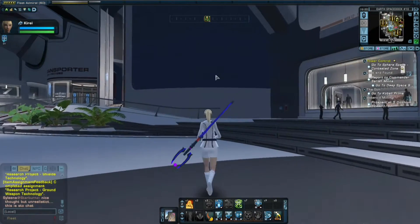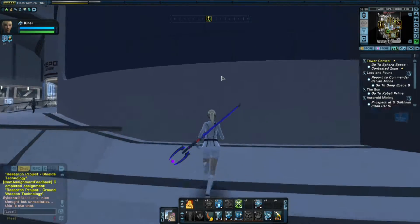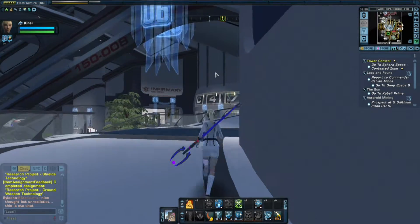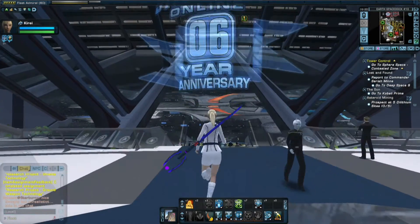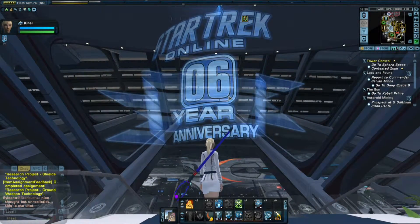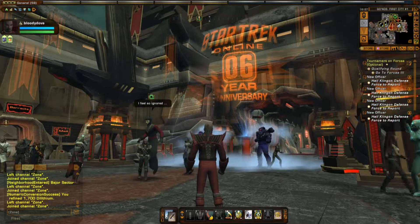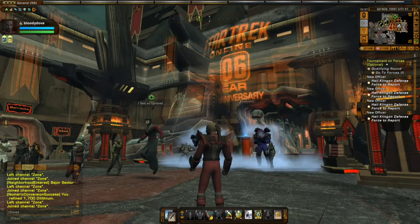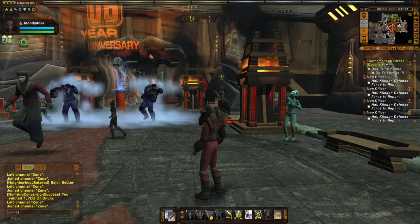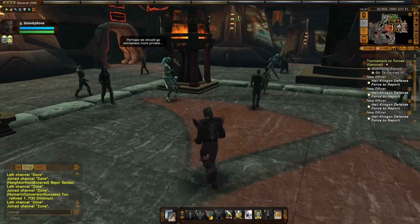We're going to be taking a look at the Krenim ship from the anniversary event. The anniversary event was where Q had you go and find all the particles and stabilize them. You only had to do it for about 12 days to get the ship, because if you did the featured episode, you got 400 of the marks for it.